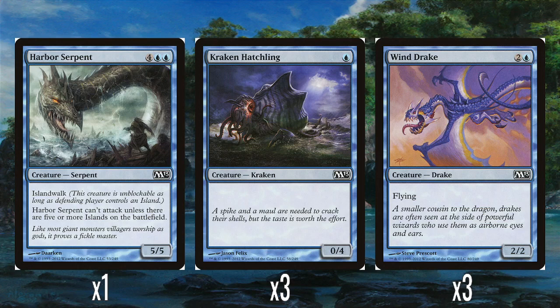We've got a single Harbour Serpent — four and two blue for a 5-5 with Island Walk. This actually goes very nicely with Stormtide Leviathan. It can't attack unless there are five or more islands on the battlefield, but blue is the primary colour in the deck, so that's fine. It's kind of a big beat stick. Six mana is probably not great just for a 5-5 blocker, but it's a perfectly fine common creature with a drawback.